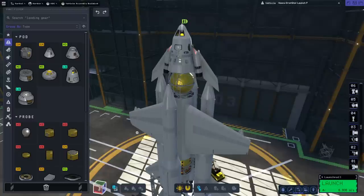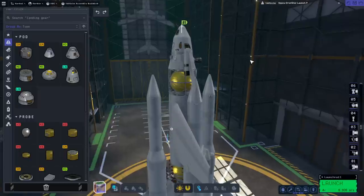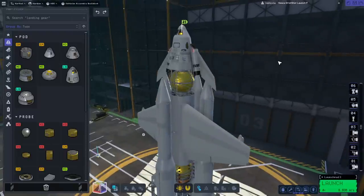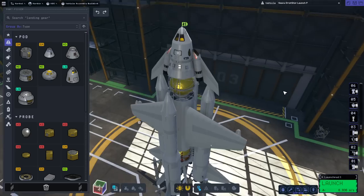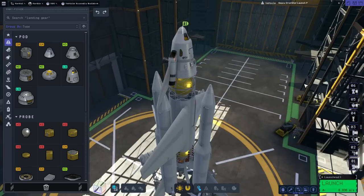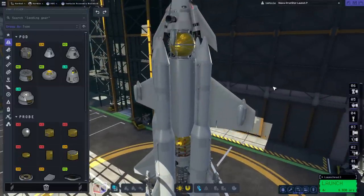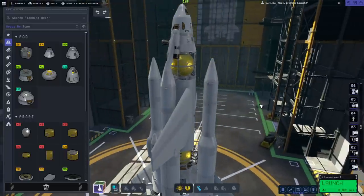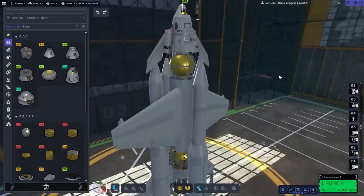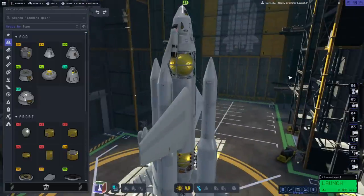Hello everyone and welcome back to Raise Aerospace and Coral Space Program 2, where we have patch number two. I'm a little bit late getting to it but we are here - this is version 0.1.2.0. We are going to test it out with the heavy dropship launch that I tested in 0.1.1.0. I'm not going to make any changes yet, because how it performs in this version might inform what changes I need to make.